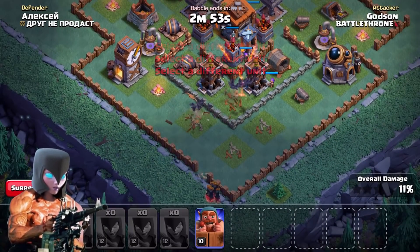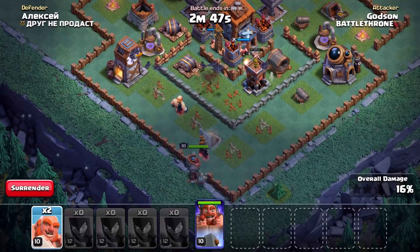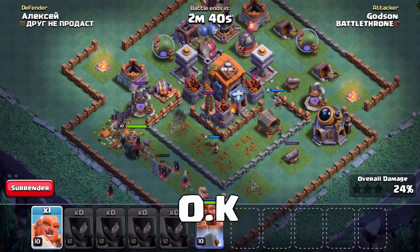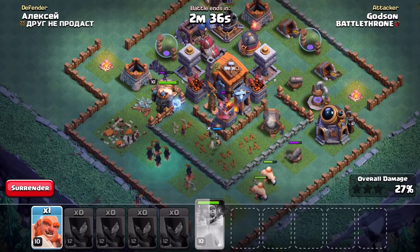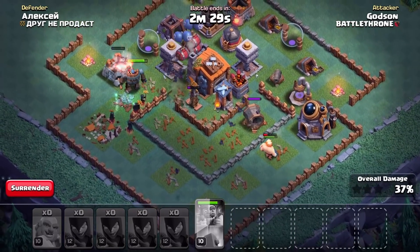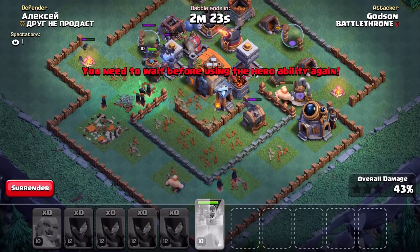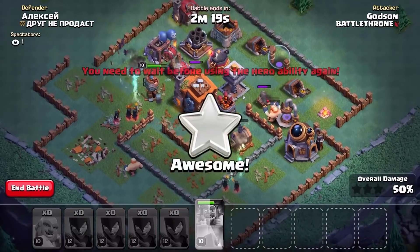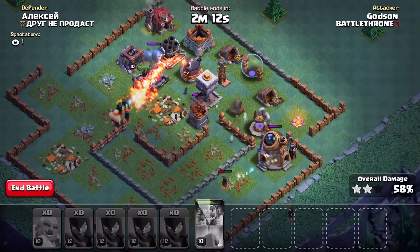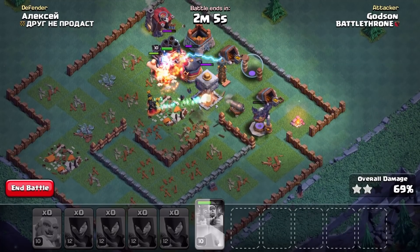Okay, my witches are going in for the kill. Now witches, don't get too crazy. Okay great, they managed to survive. Whoa, you guys this is gonna be crazy — oh no. Whoa, okay, the battle machine got hit but I think he's gonna go for the builder hall. Yeah, all right. This might be a three-star, you guys, and I'm feeling good about this.